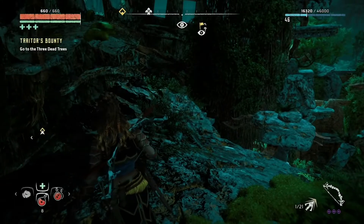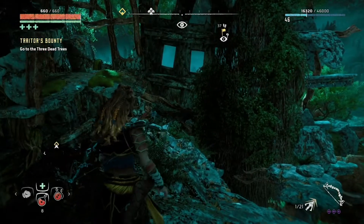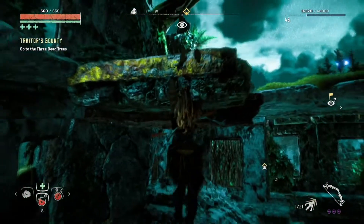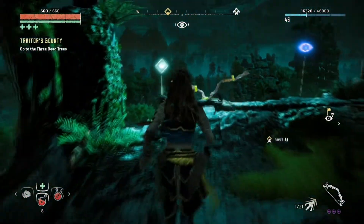The PS5 thing doesn't show all the trophies you need, only highlights a few. That's lame. It should just let me keep scrolling to the right to show them all, instead of having to go and open up the main trophy thing. That's stupid.